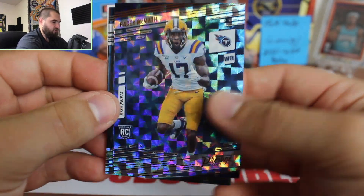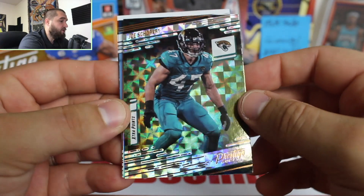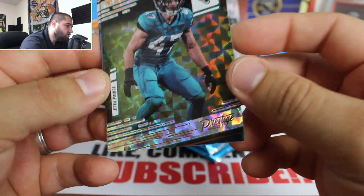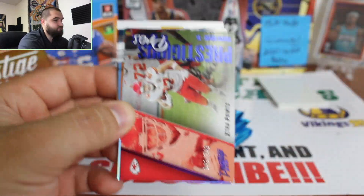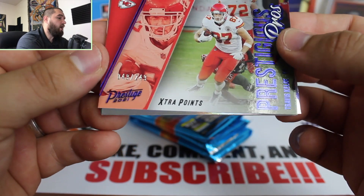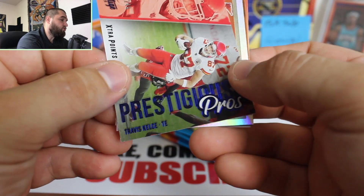I apologize — I'm not prepared for this video, I did not check the checklist. I've just been kind of busy. So Joe Schobert for the Jags, in his pro uni — actually not a rookie card. And here's our numbered card: 49 out of 249, extra points Prestige Pros for Travis Kelce. I remember last year we got an Aaron Donald, so something similar.